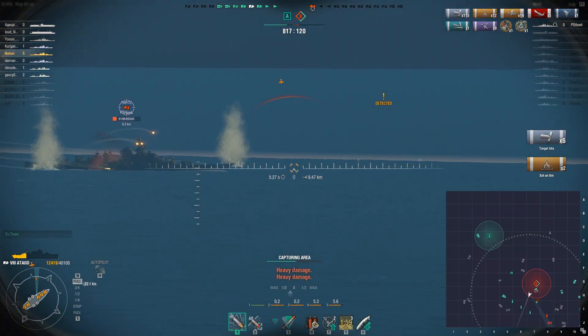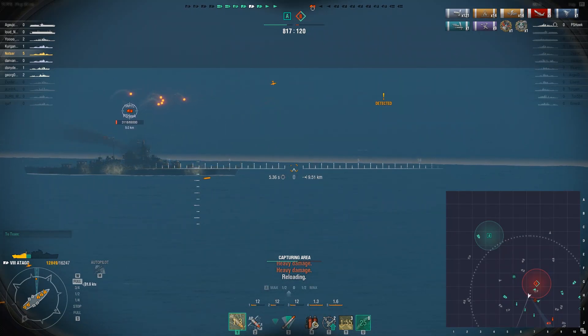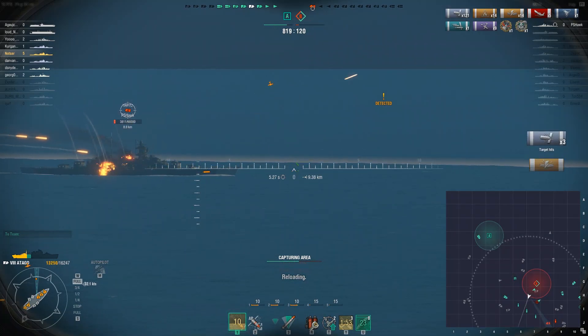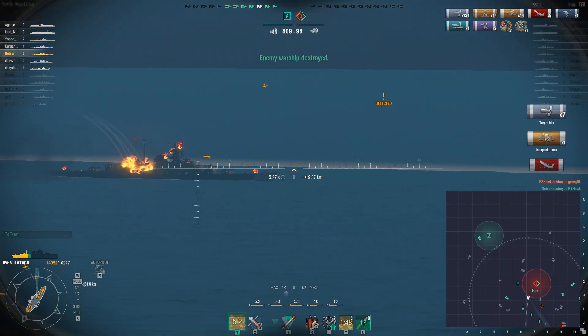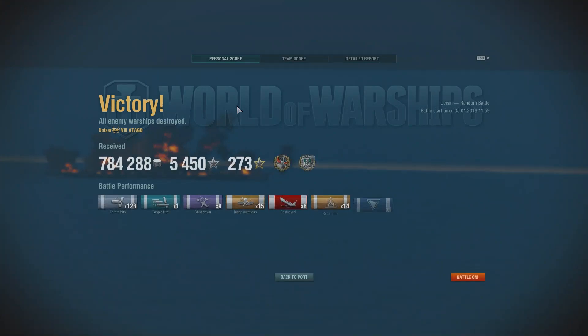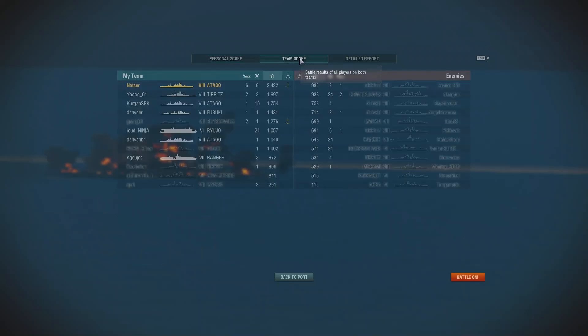Even though there's a destroyer with no health and I know he's spotted because there's aircraft over him — it's just weird, that would be an easier kill. We fire and land the hit, taking him out. But he killed our destroyer — that poor destroyer survived the entire game at a sliver of health only to die in the last second.